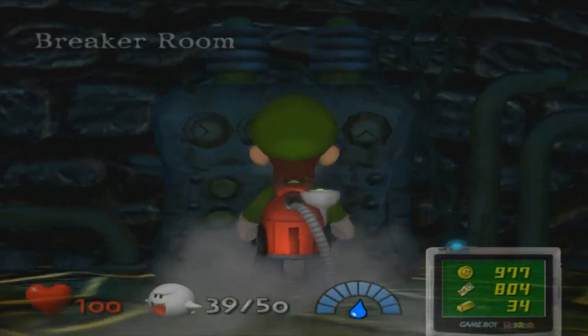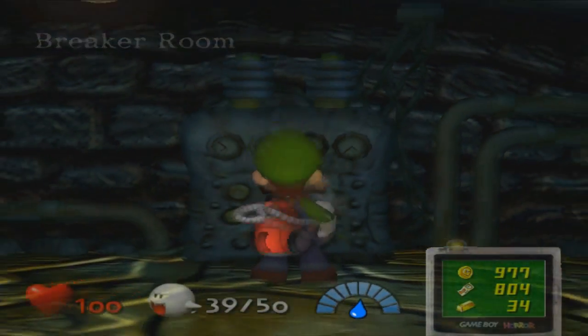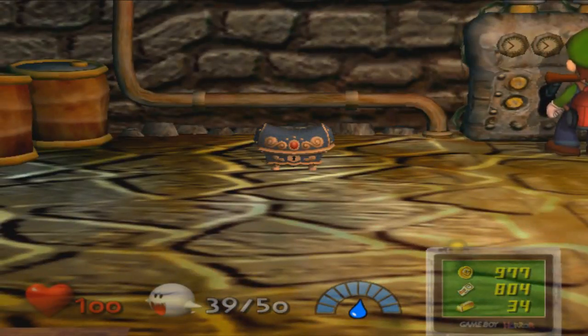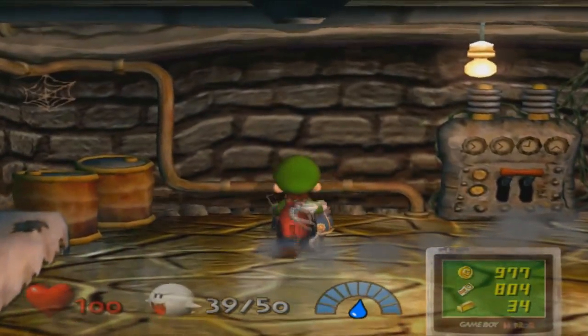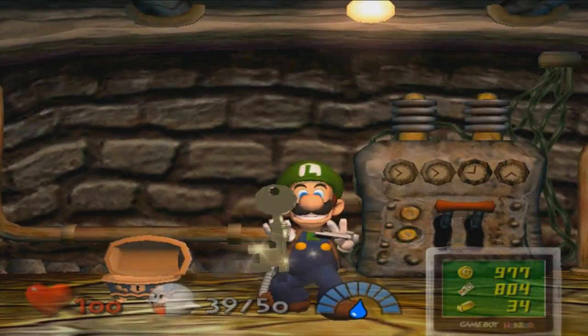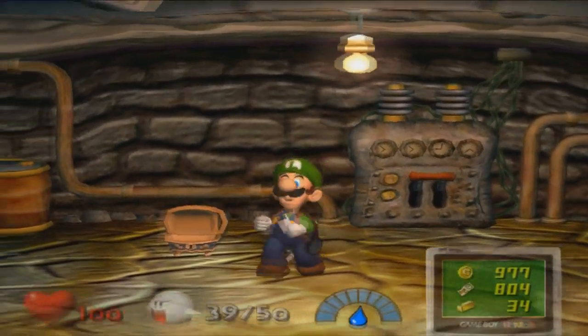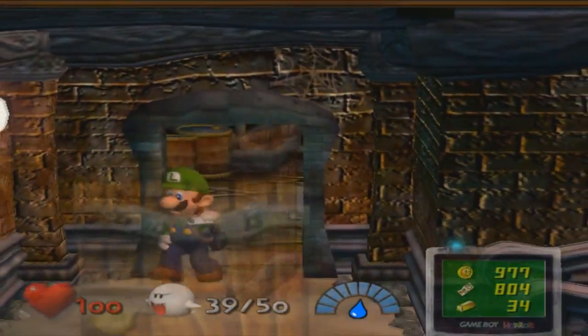Let's turn the lights back on now. They would just start following Luigi, and they would just show up and scare the crap out of him, and cut his health down to like half.